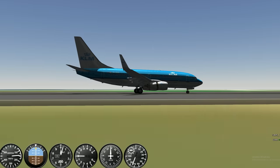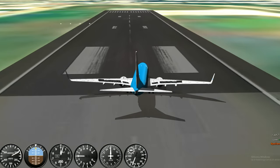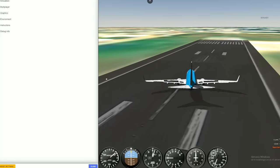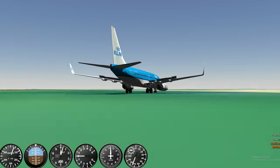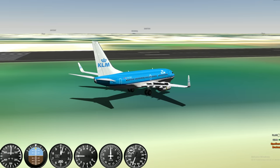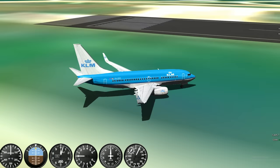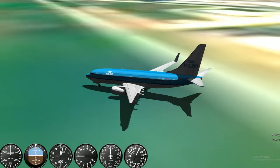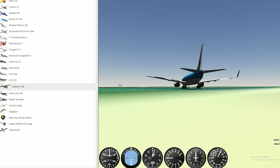I already have the thrust reversers out. How do you brake? B? No, that's the spoilers. Let's check the controls real quick. We're going down — frick, we're on the grass, we're spinning around. There it is. Now we can just taxi to the gate, but there doesn't seem to be any airports. You can't taxi anywhere I guess. So let's try a new aircraft — we got a lot of things here. We got a Cessna, we got the A380, that's something I want to try.